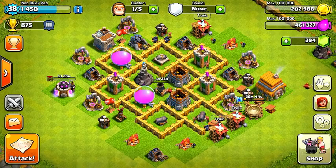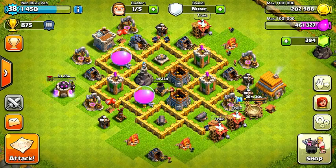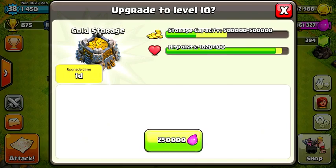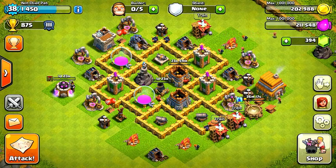Looking at what else I can do with this last builder — I sort of wanted to spend something for my elixir since I have 460,000, but there's not a lot of elixir upgrades available since my laboratory is already working on the balloons. So I ended up deciding on upgrading my gold storage to level 10 to double the capacity. It's not going to help that much, but it'll give a little bit more hit points, which will help against people that attack me.